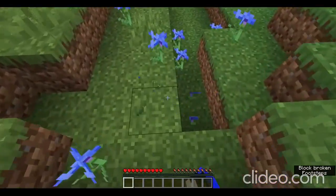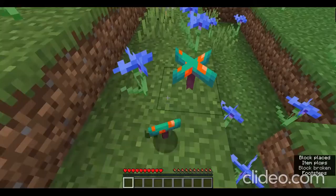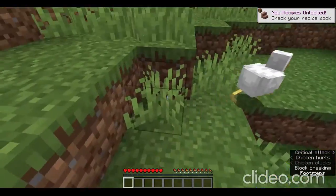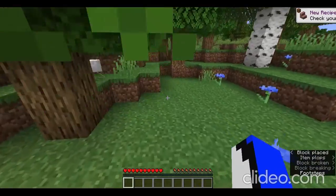Cornflower drops nothing as well. Grass drops a warped fungus, which drops nothing. Grass drops — oh yeah, I already tried that just now.